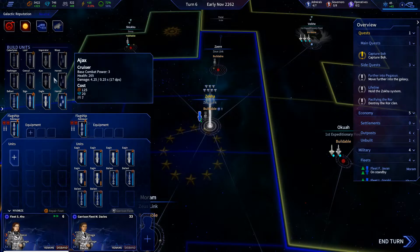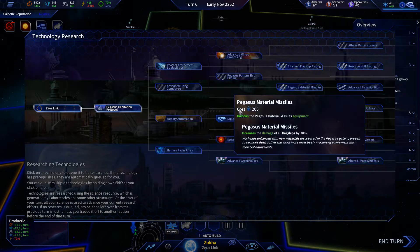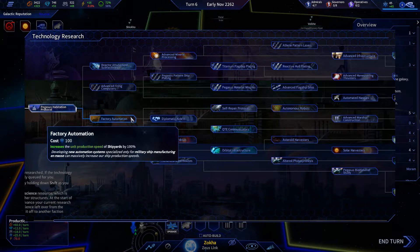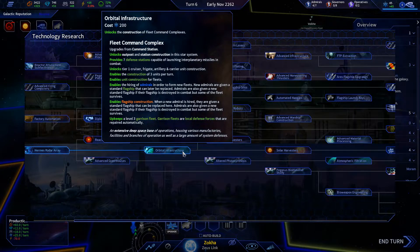I am so confused on how to unlock these — I guess these are the tier two. How do we unlock the tier two ones? It says unlock tier one but we can't upgrade the shipyard. That's got to be in here somewhere — it doesn't really tell you what you need to do to construct more. Fleet command complex — unlocks tier one cruiser, frigate, artillery, and carrier unit construction. Well, didn't we just do that? Oh, it upgrades from a command station — okay, I get that.